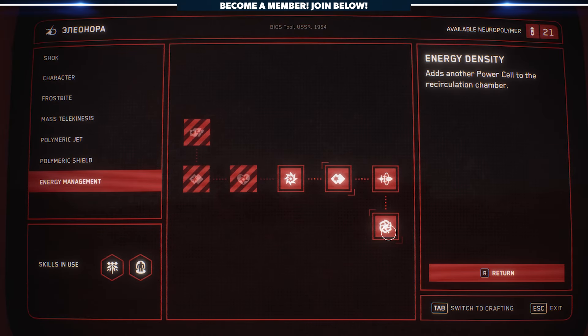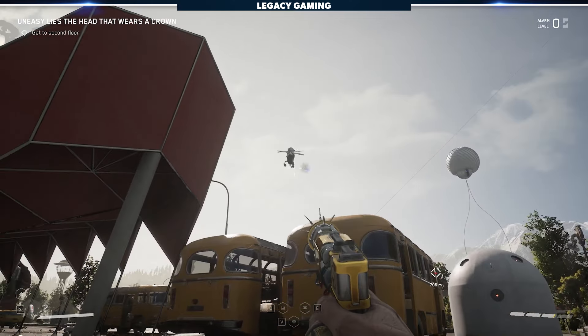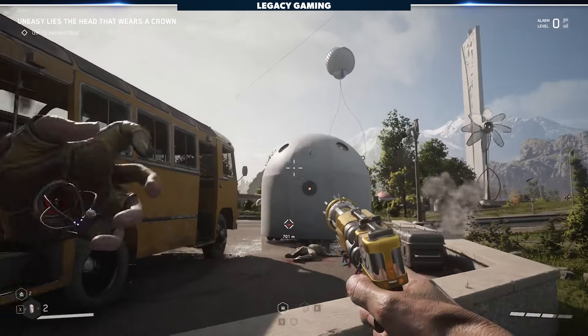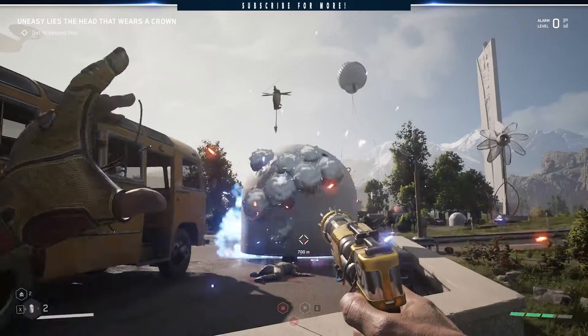Don't sleep on the energy management tree either. It's simple and might not sound impressive, but once you start utilizing energy weapons, having this tree maxed out will help you fluidly alternate between melee and ranged attacks without ever running out of energy. What does this mean in the long run? Infinite ammo. And if those repair bots were annoying you before the upgrade, they're in for a nasty surprise.